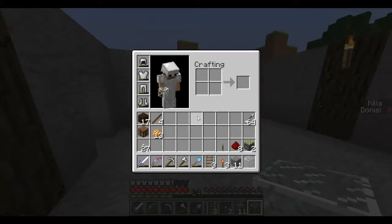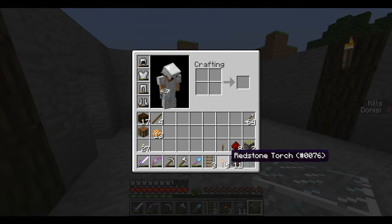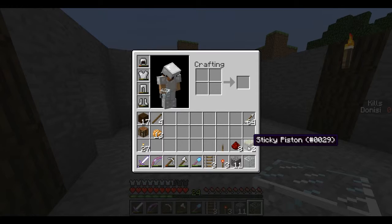So first off, you're gonna need 3 normal rail, 3 redstone torches, 11 blocks of whatever you want, glass, 2 sticky pistons, 8 redstone dust, and a lever.